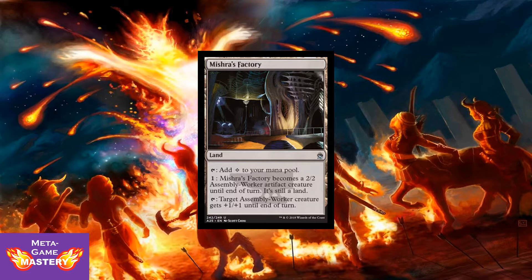They're also reprinting Mishra's Factory — a land card that taps for a colorless mana. You can pay 1 colorless and it becomes a 2/2 Assembly Worker artifact creature until end of turn while still being a land. Or you can tap it to give target Assembly Worker creature +1/+1 until end of turn. This card has seen a new renaissance since Oath of the Gatewatch because it taps for a dedicated colorless mana, and it's easily the most mana-efficient man-land ever printed. It can go in any deck.